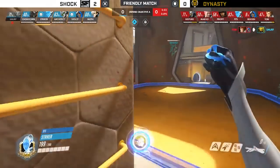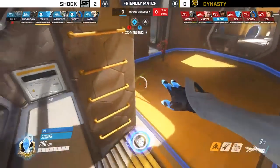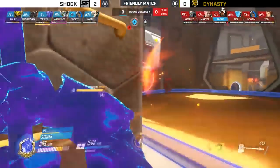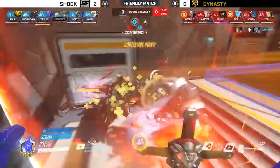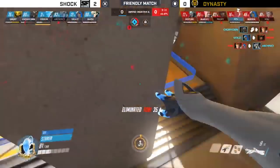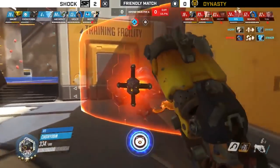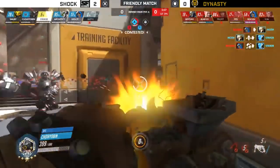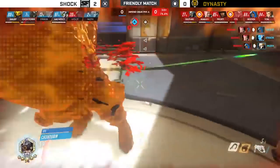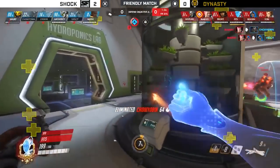Let's watch Stryker because he's about to get heavily pressured on the point and he's going to use his ultimate to transform into a Reinhardt. He's waiting, going forward - he almost died but he gets off his ultimate. In typical DPS player fashion, he just goes in swinging his hammer. But look what happened - he got completely annihilated, put down by the enemy earth shatter. He didn't really do anything and then he dies. All that happened is he fed his ultimate to the enemy team and died.